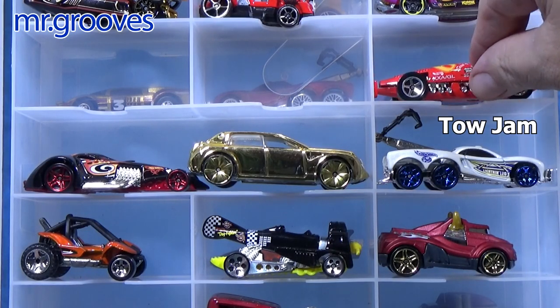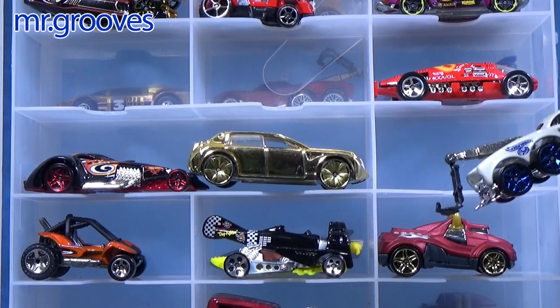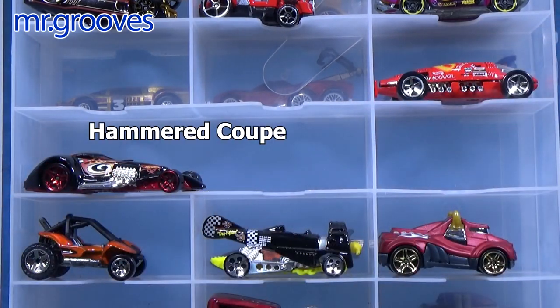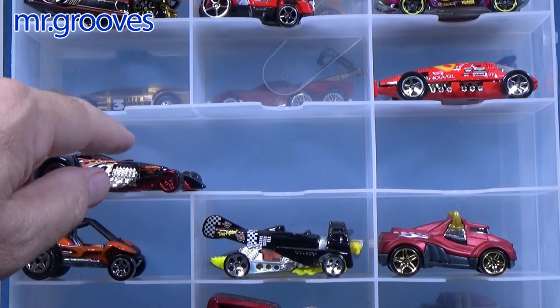Below in white, that's Tow Jam. We'll go ahead and take Tow Jam — it's a tow truck, can you tell? Unobtainium — oh, shiny. How about the other one too? Hammered Coupe. Oh, Hammered Coupe has a pointy front.